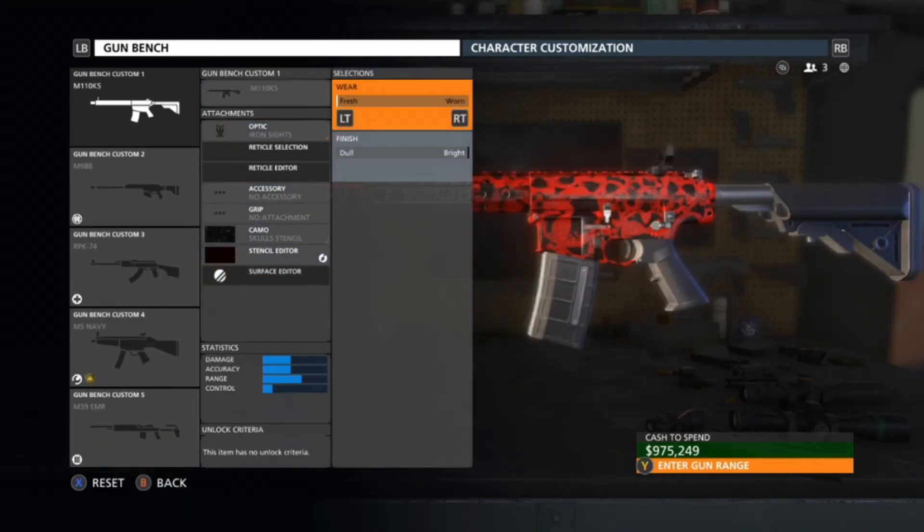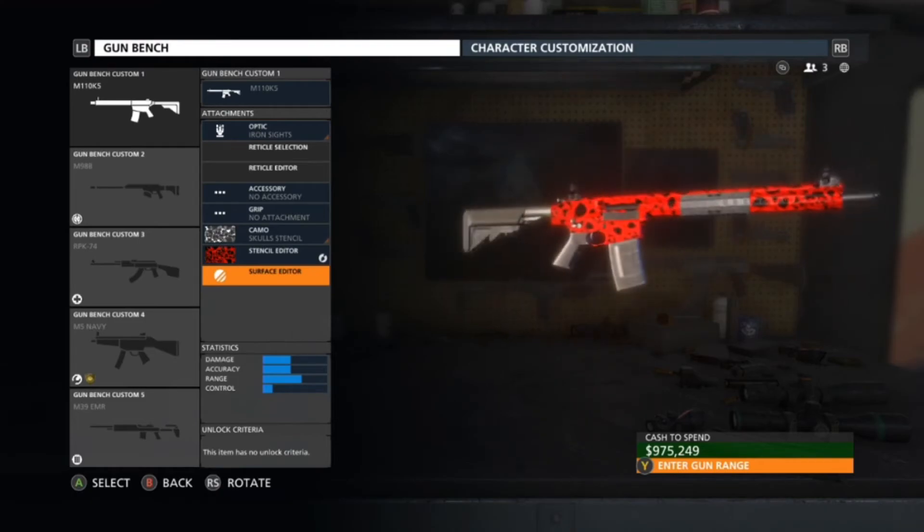Now we're going to zoom in — you can still see a little bit of remnants of red still in there. Slightly press on the right trigger and left trigger as quick as possible and you've got yourself a little bit more of a cleaner, fresh look of the camo.